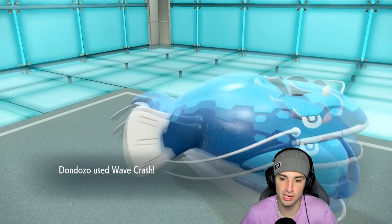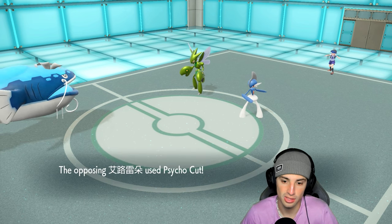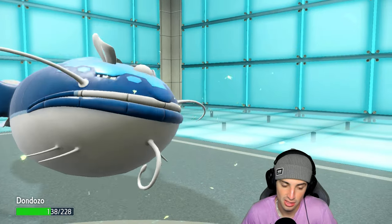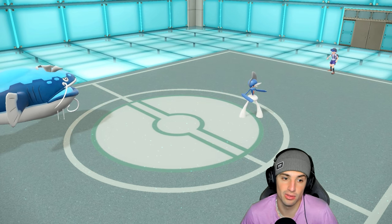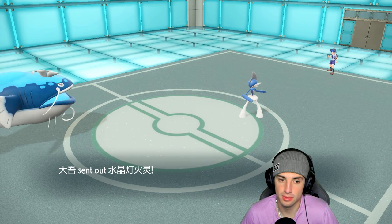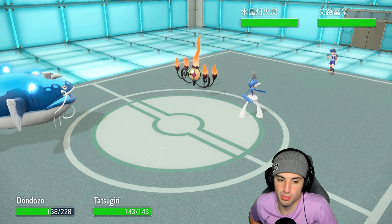Boosted to plus two and Wave Crash flies — outspeeding Scizor and Gallade. Scizor lives on one HP. U-turn pivots out, which is fine — I get some Leftovers HP back. Scizor is on one HP so I can Extreme Speed that KO with Dragonite if needed. They're going to send out Chandelure, and Chandelure is obviously going to Terastalize — a pretty easy read.